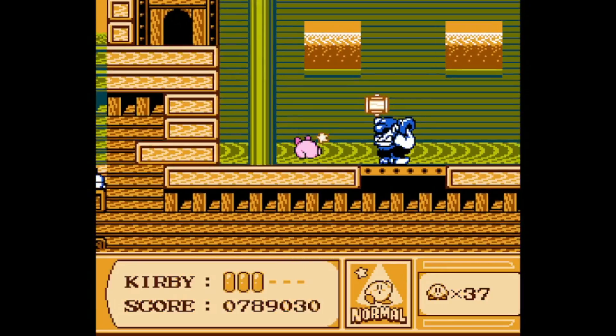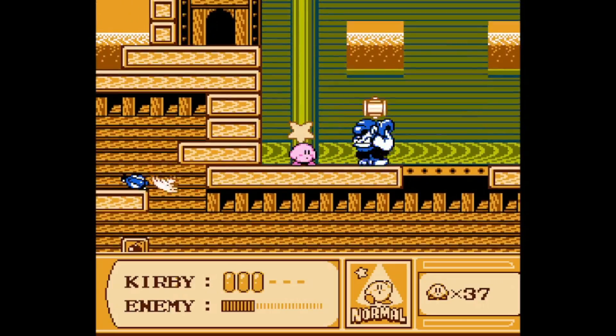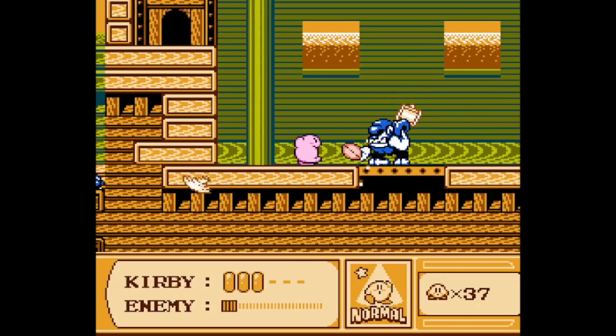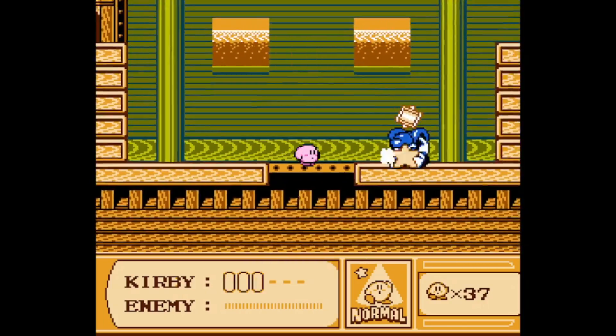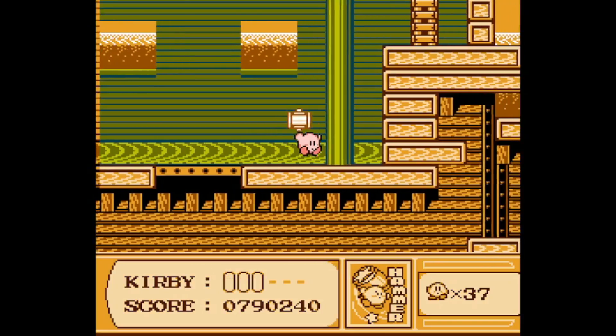So with that all said, go right in here, head down, and there's Bonkers again. Which means we get a hammer power-up, which is awesome. Man, you made this really easy for me by doing a double, which I can swallow for your hammer, and now we can start moving things ahead.